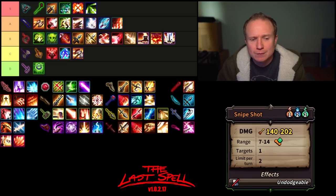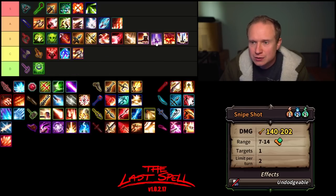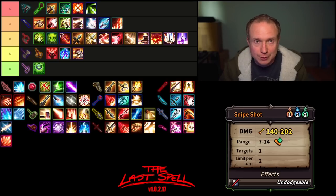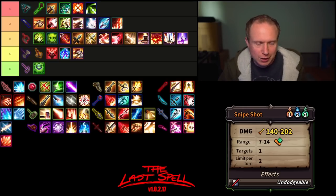Then we have Snipeshot — very high damage, undodgeable, costs movement, mana, and an action point, can be used twice. It doesn't have an isolation modifier on it, which sometimes makes it a little awkward since that's primarily what you're using it for — taking out some big unit. I think it probably lives somewhere down in lower tier. I don't use it too frequently. It's decent, not great.